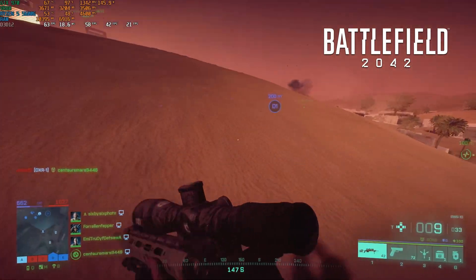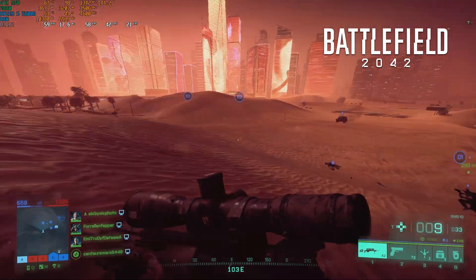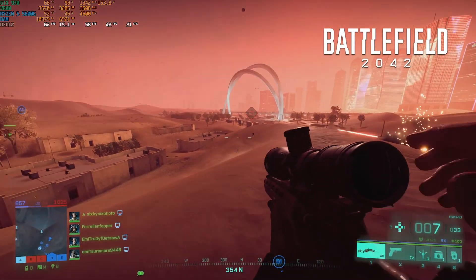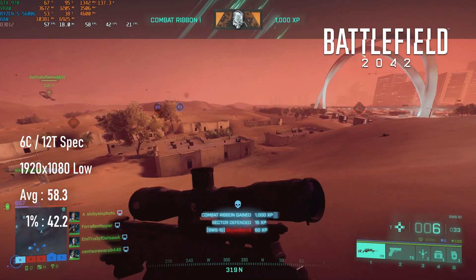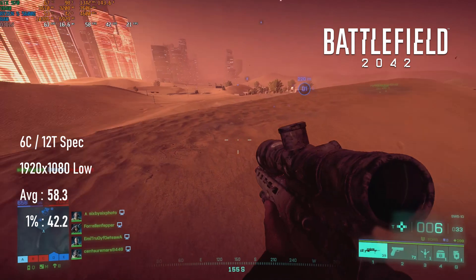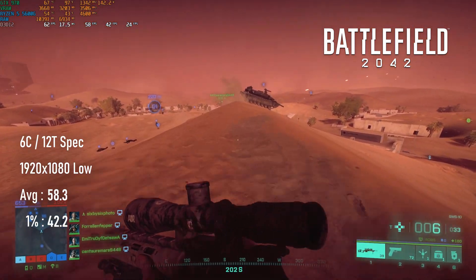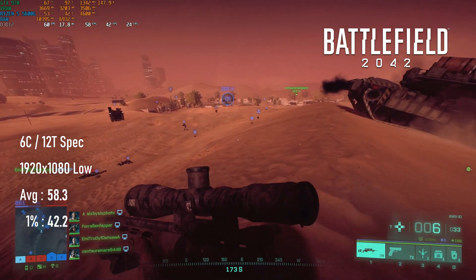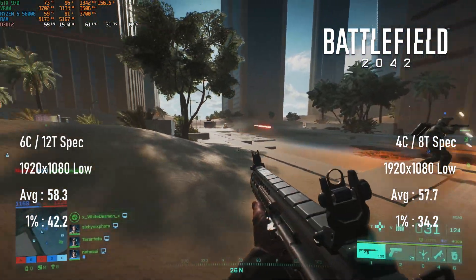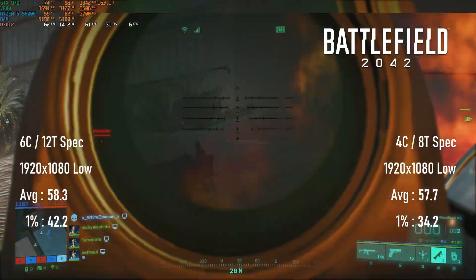I'm not very good at Battlefield games, and even less so when playing at low resolutions and quality settings, as I can't see what the hell I'm shooting at. Nevertheless, I gave 2042 a shot. Remarkably, 1080 low settings was pretty damn playable, with average FPS close to 60 and lows in the 40s. Despite its reputation for being punishing on older cards, if you're desperate to play and the 970 is the best you have access to, this could be a good option. Quad-core owners don't have much to worry about either — averages look about the same as on the 6-core setup, though 1% lows are about 20% lower in the mid-30s.